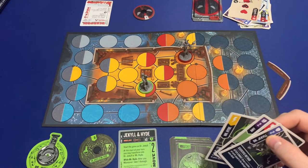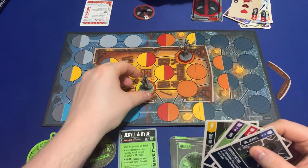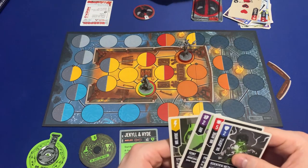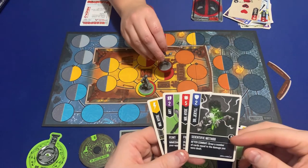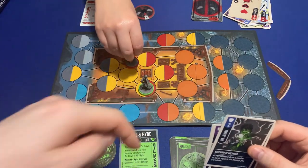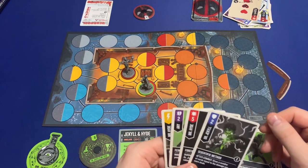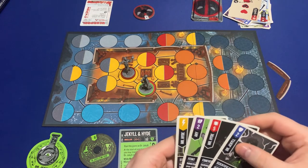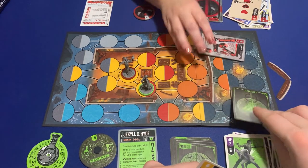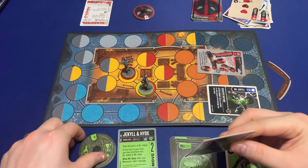Maneuvering. It's not connected — you have to go around this way — one, two. Then I will attack. Flip — three to two — so I take one damage. Down to seven.